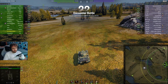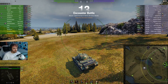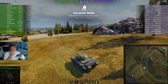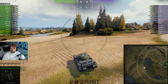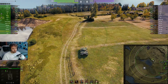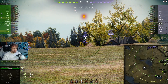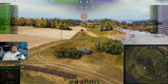So you just saw what I did with the 59-16 on Serene Coast. Hopefully the replay is going to be okay — it said it might not be compatible. This is my first ever game in the 59-16, so I am completely stuck. I'm trying to remember — I don't even think I have 100% crew. As a base stat for this tank, I looked it up: you can get 1,900 DPM, which is a good amount.